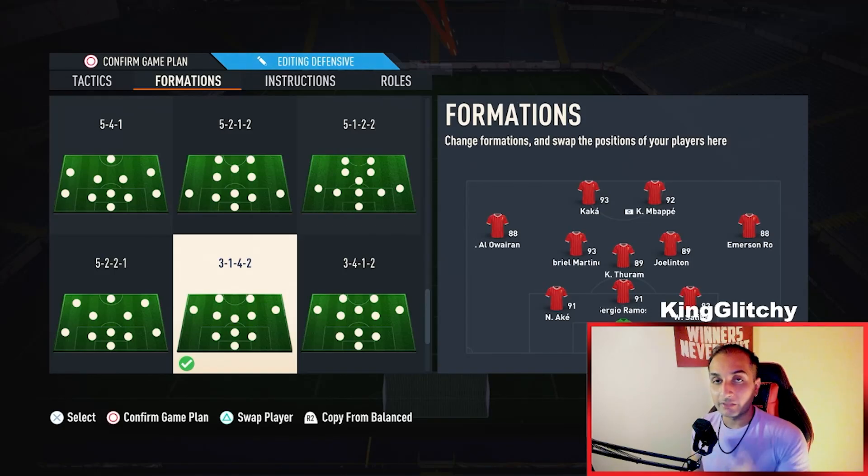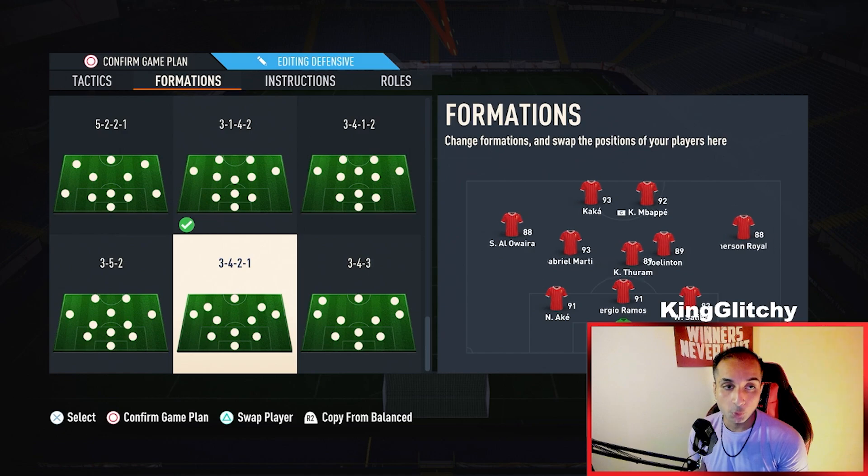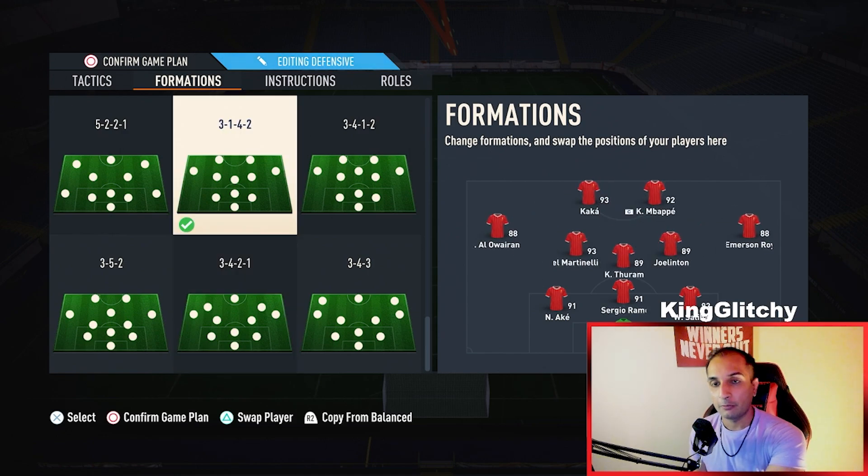The 3-1-4-2 formation is absolutely game-changing on FIFA 23. The 3-back and 5-back formations are really popular as well as very overpowered this year. We've talked about the 3-4-2-1 before; today we are going to talk about the 3-1-4-2 formation.